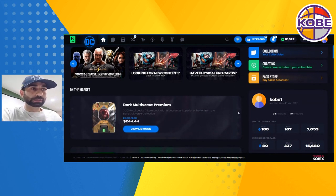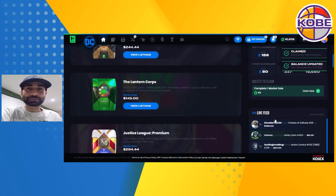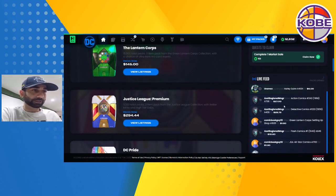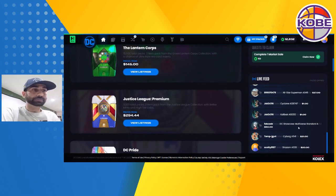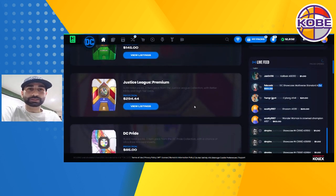If you have it on the homepage and let it load for a few minutes, you'll be able to see some things happening on the market. We got the OMI listing — Fortress of Solitude A135 for $199, I think it's a Chapter 1 card. We also have multiverse standard packs listed for $50. There's one purchase and a couple of one-dollar purchases, nothing crazy yet.